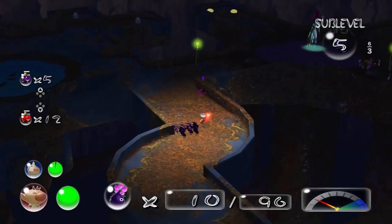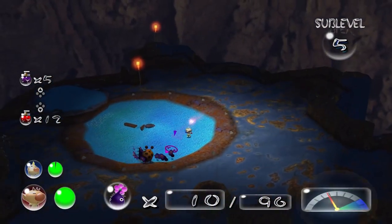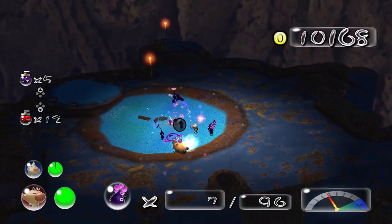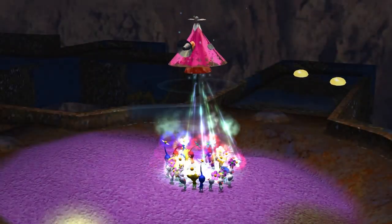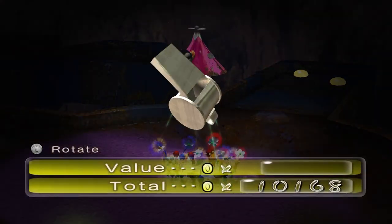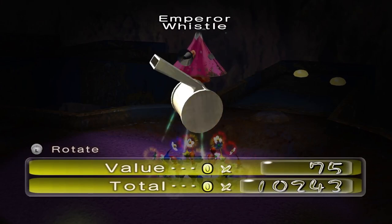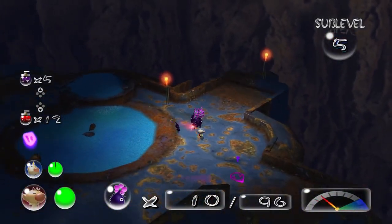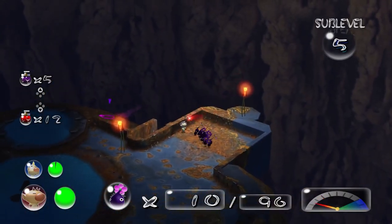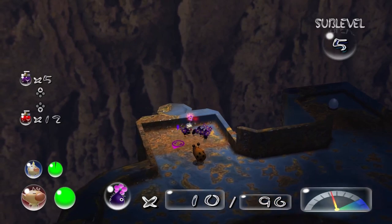Now we've got some eggs over here, and there's another Orange Bulborb — wow. We've got a whistle which, surprisingly, doesn't give you a whistle upgrade. We've got a whistle for the president to be a coach — the Emperor Whistle. 75 Pokos — why is it not worth that much? That gave us a marble — oh my God.